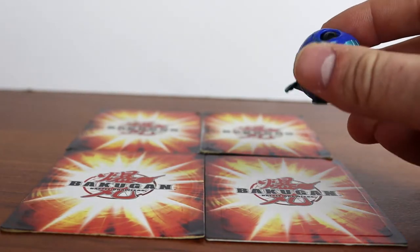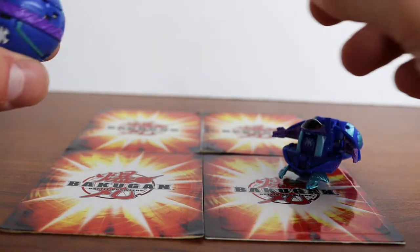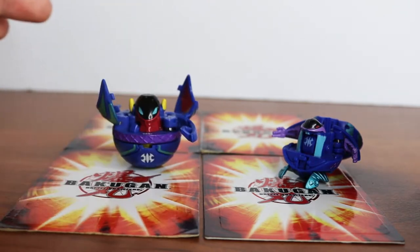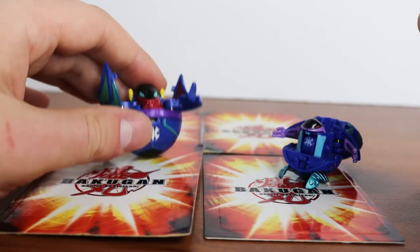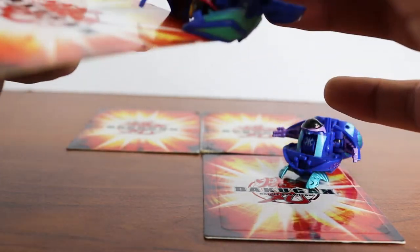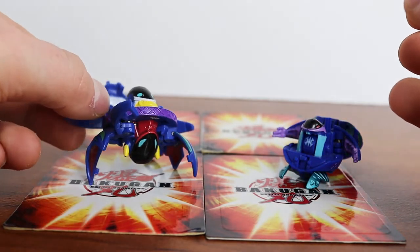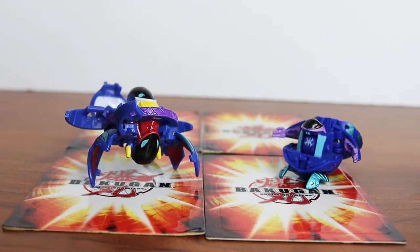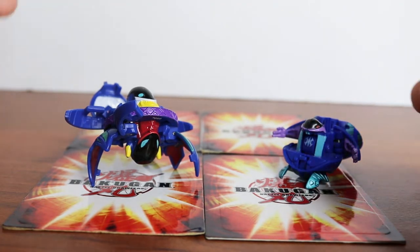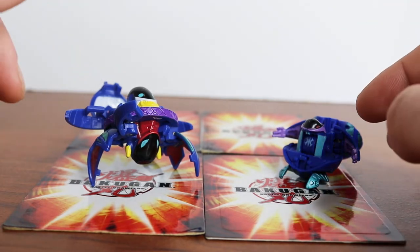Up next we have a B1 Open Core Aquas and a B2 Double Sided — so both of them. We have Aquas Diablo, and if I flip it over, we get both on the same card. We also have Angelo here. Both of these are relatively difficult to come by, but I got them for a pretty good deal.